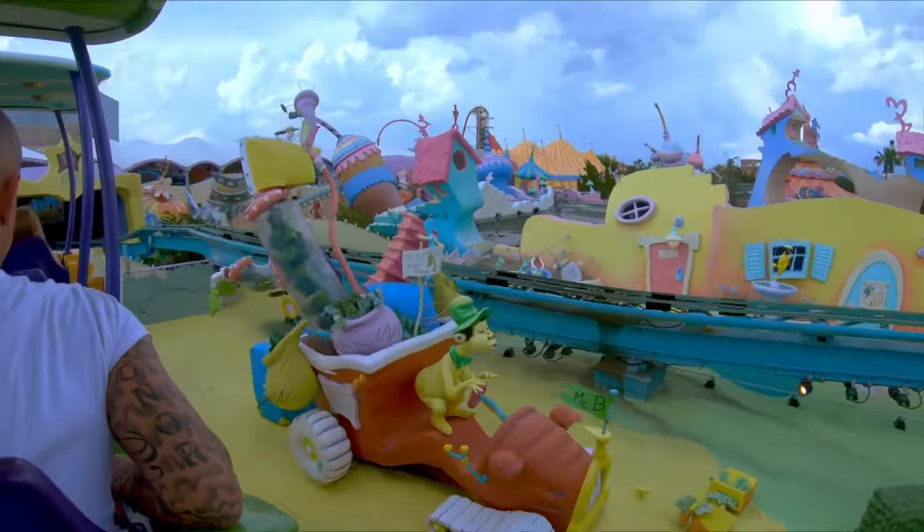The next island is Toon Lagoon, which features three water-based attractions. The first is Dudley Do-Right's Ripsaw Falls, a classic log flume ride based on the Canadian Mountie from the Rocky and Bullwinkle show. The ride system contains three drops, the last and steepest of which is 75 feet. It is a hybrid flume coaster that utilizes steel track to not only shoot guest-filled logs down the final drop, but under the water's surface and over a bunny hill.